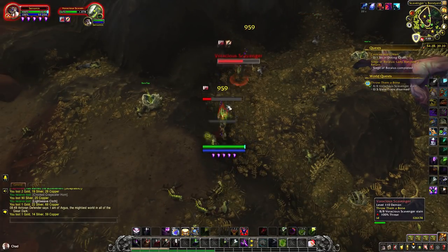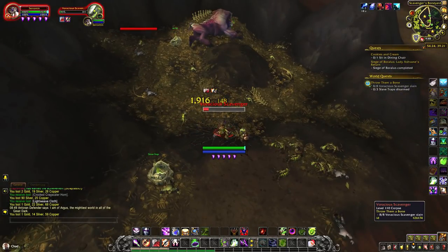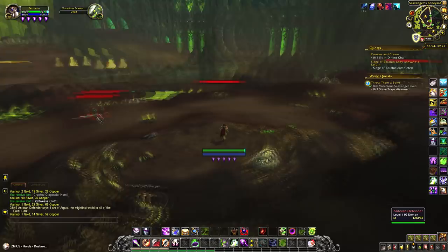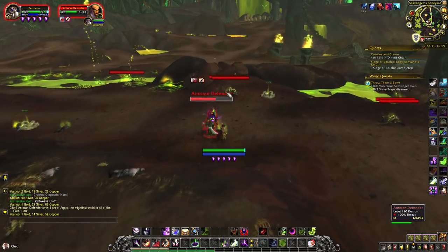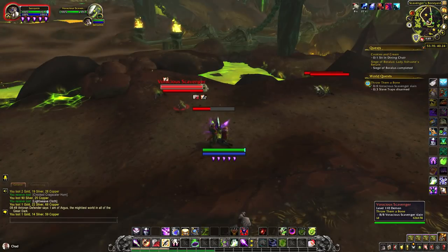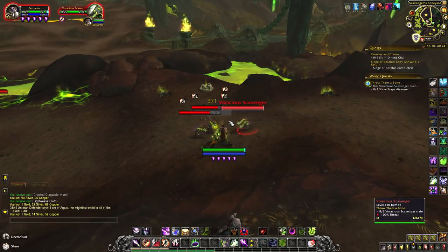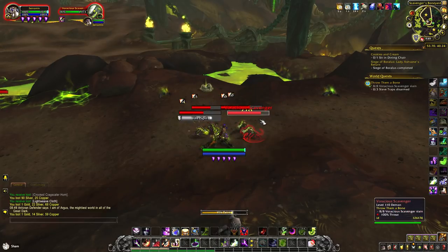To get Una initially, it's not too hard. In fact, she drops from a rare in Andoran Wastes called the Many-Faced Devourer. However, to be able to see this rare, we of course need to complete a series of steps, and these steps do start in Andoran Wastes.